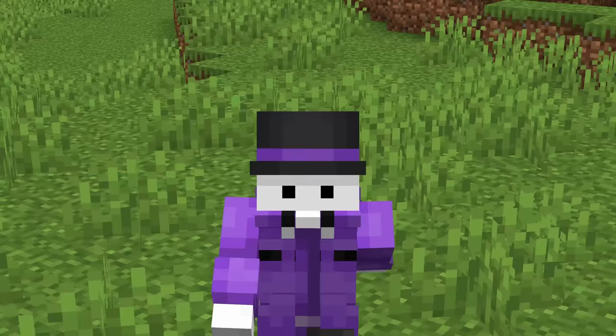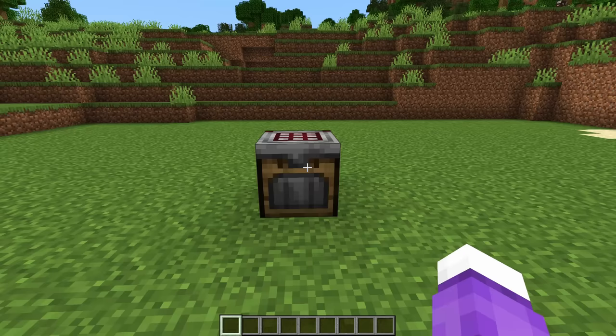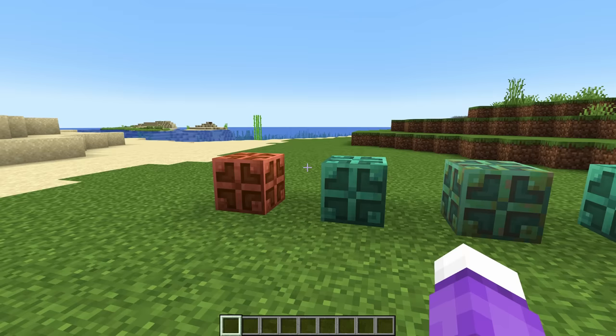Minecraft 1.21 is quickly turning into the redstone update 2.0. We've already covered the crafter, and now in the second snapshot, we have the copper bulb.